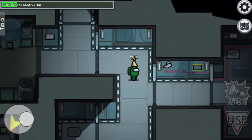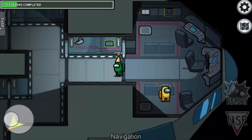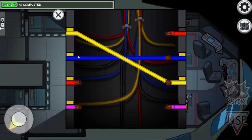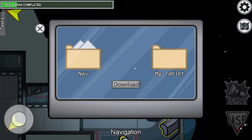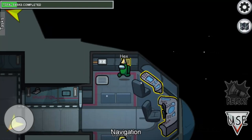Next is the navigator room. The first task here is the wiring — just match yellow with yellow, red with red, and blue with blue. For the second task in this room you also have to download data and then re-upload it at the admin room.